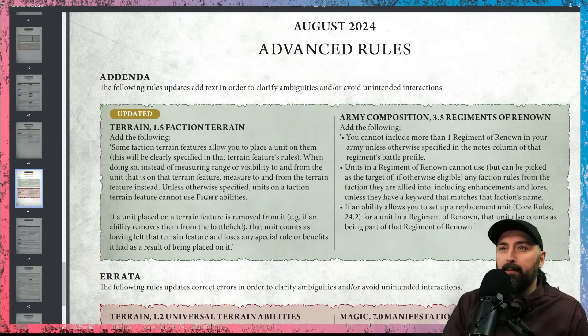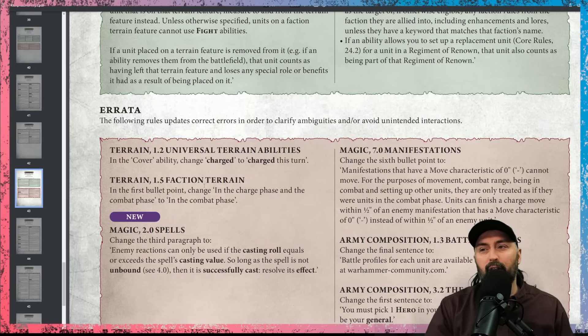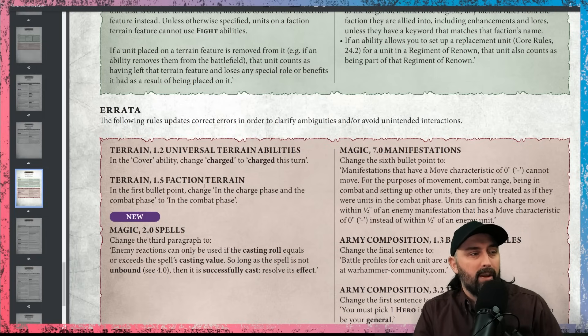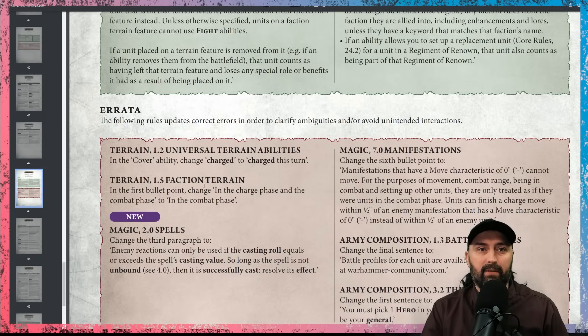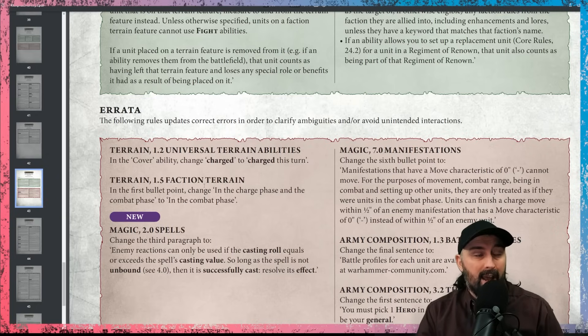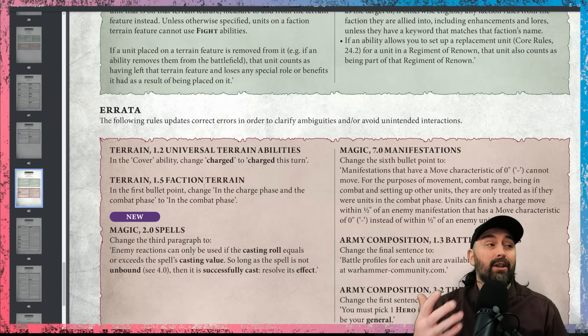There's been a quick update to faction terrain and regiments of renown, noting that regiments of renown can't gain artifacts or special spells. The big change is in the magic 2.0 spells section — a third paragraph has been added: enemy reactions can only be used if the casting roll equals or exceeds the spell's casting value. Specifically, Seraphon have the ability to once per battle add an additional d6 to their casting value. If you cast a spell on two dice and fail it, your opponent wouldn't be able to attempt to unbind it, since you haven't successfully cast it yet.